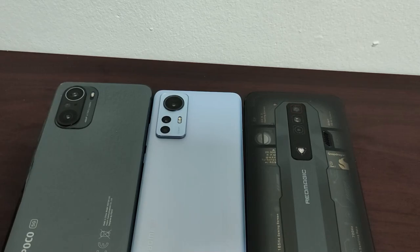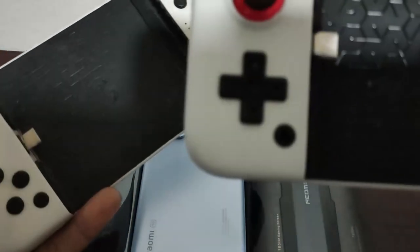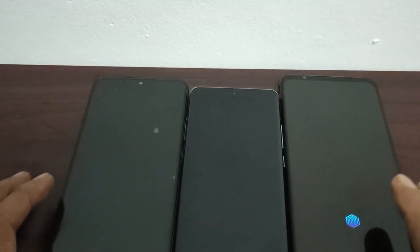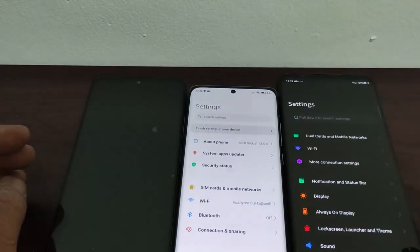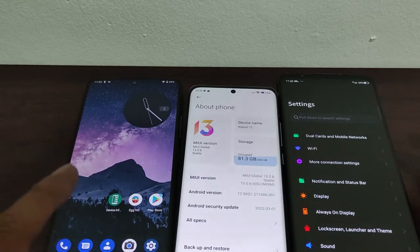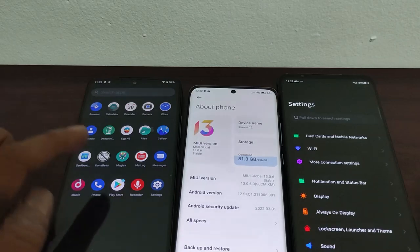This time I'm using two X2 controllers — this is the newer one, the older one has different buttons. Let's talk about the software: all of them are running Android 12, MIUI 13 on the MI 12. On this POCO F3, I'm using a custom ROM and also overclocked the GPU — this one is rooted. These two devices are still stock with the bootloader locked; the POCO F3 is unlocked.